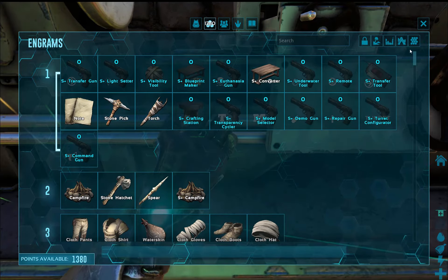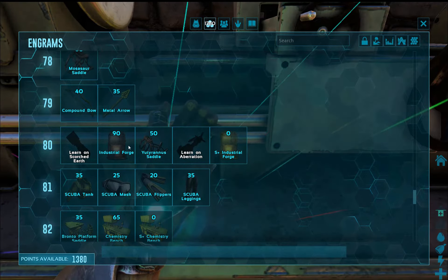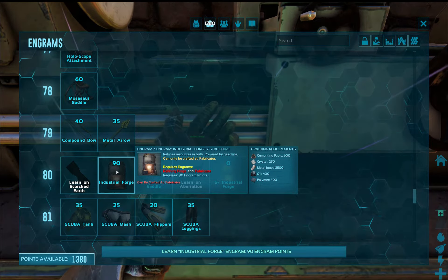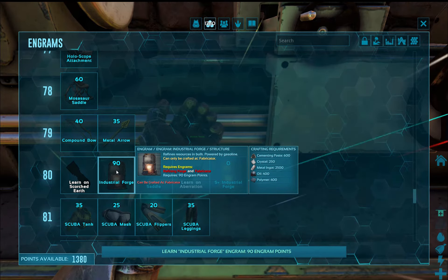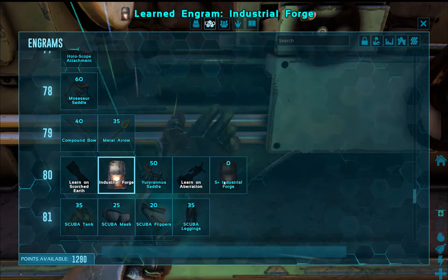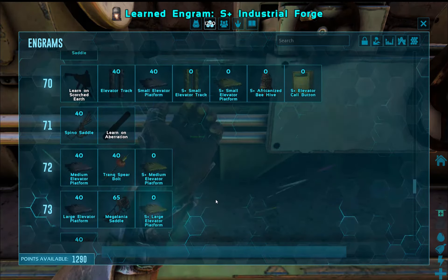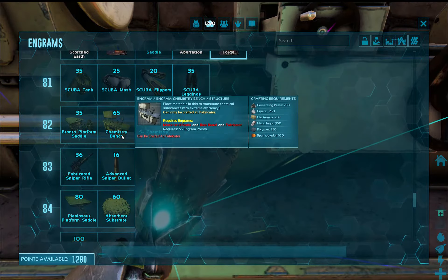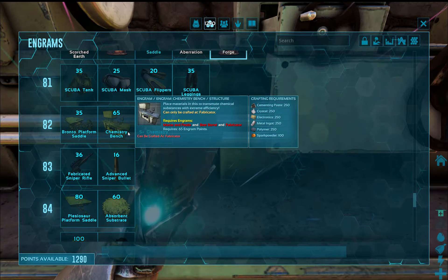Before I do, I need to actually unlock the ingram. I've jumped in levels quite a bit. We're going to jump into this industrial forge. We actually had the majority of all of that with no problem except for the polymer — that was the tough one. So I'm going to unlock that and the S-plus version. We may want eventually the industrial cooker, and there's this chemistry bench, which does chemical things very efficiently — I'm guessing it would replace the mortar and pestle.